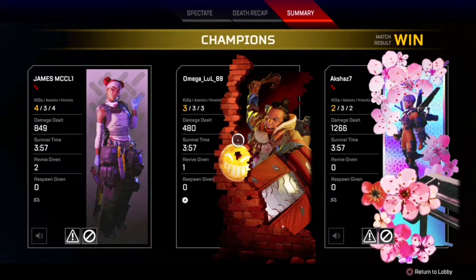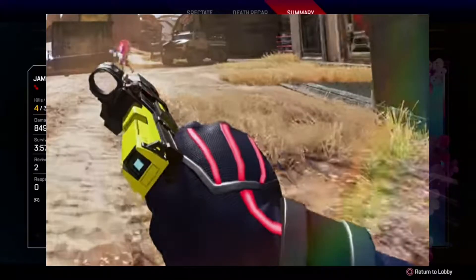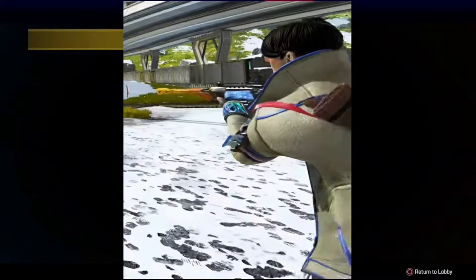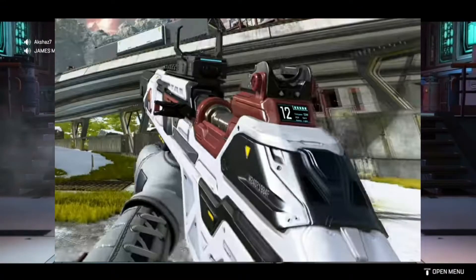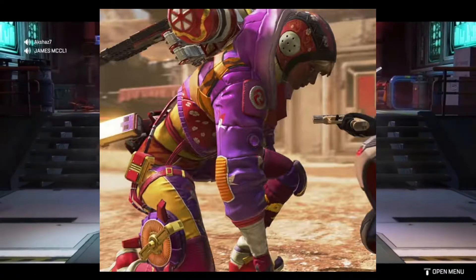Moving on to skins you missed out on: a yellow RE-45 shown in Loba's hands, a Sentinel skin with Crypto, a G7 skin with Bangalore, and an awesome P2020 skin. Finally, the Pathfinder and Watson skins.